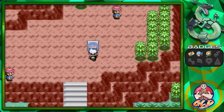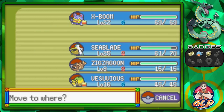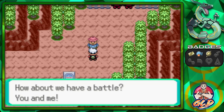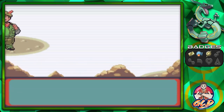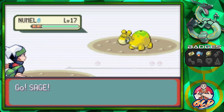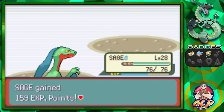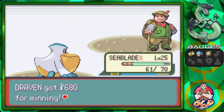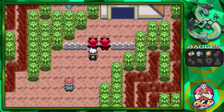There are two battles here and we can't use Vesuvius because the opponent has Rock-type Pokemon. We'll use Sage of the Halo instead. Taking on Hiker Brice who's coming out with a Numel - didn't expect that! Quick Attack for the win, and here comes a Machop, so let's switch to Seablade. Wing Attack and Brice has been defeated!